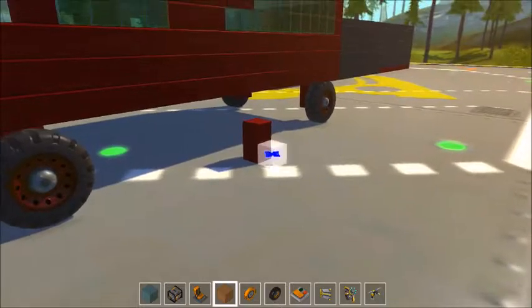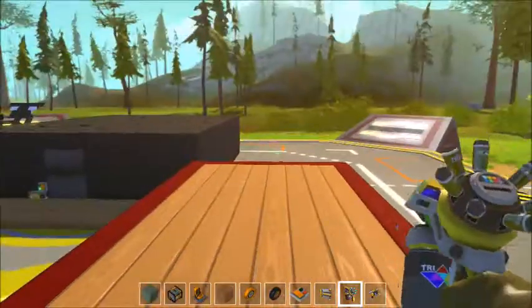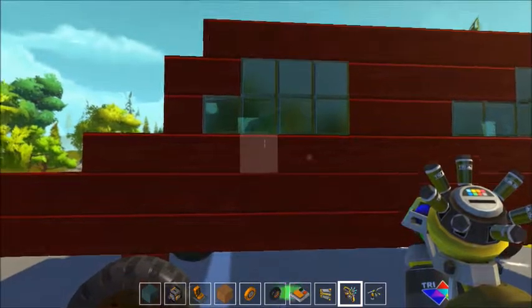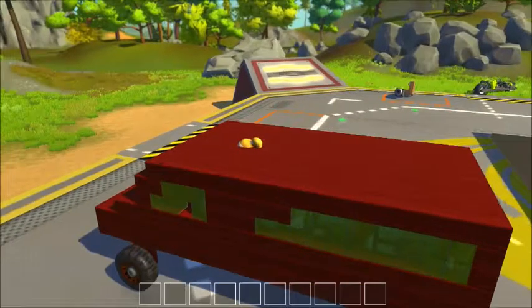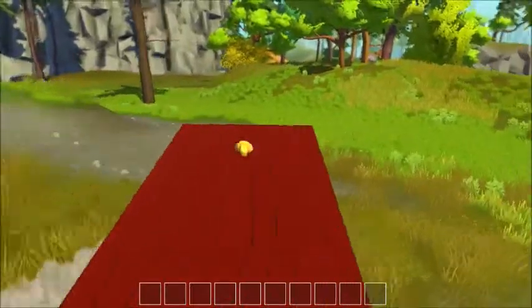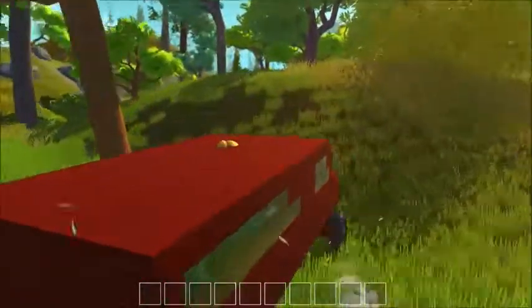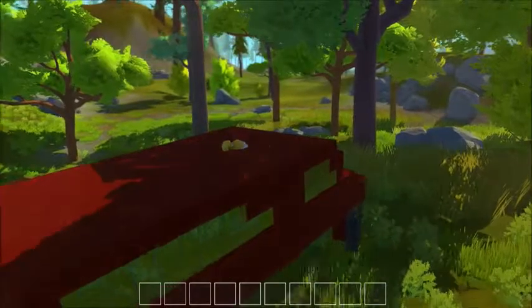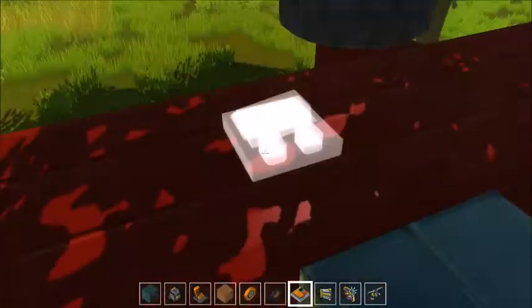All right, now let's get the paint tool and customize it. I want mine to be a dark red — red's a good favorite color. Oh, it's so close to reaching it all. This is beautiful — beauty on four wheels! All right, hopefully it still drives right.